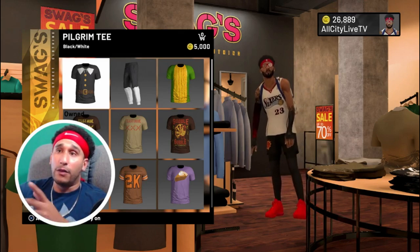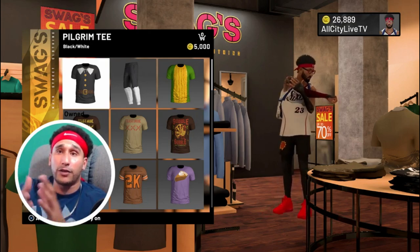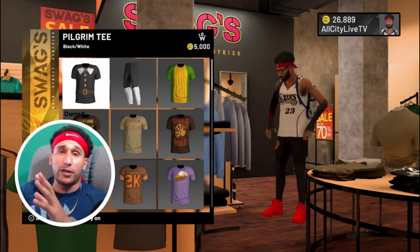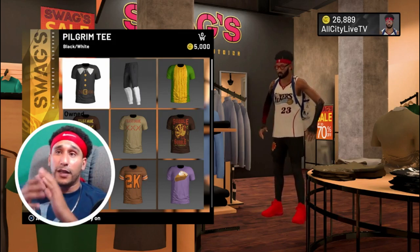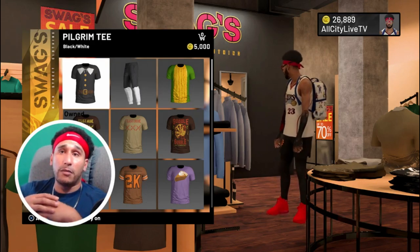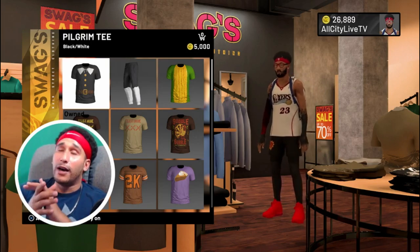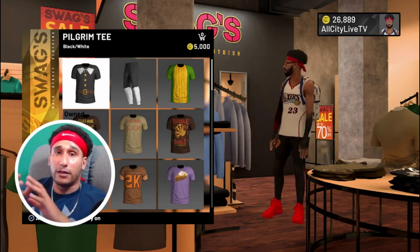I guarantee you, when we pull up to the spot — and we play against anybody, if you're not familiar with our live stream, come out and join us, join our Discord, all those links will be in the description below — when we go to the park, these dudes looking like cheesers and they're getting killed on the court. You got a lot of trolls out there. When you look like a cheeser, the trolls are going to come on because you're trying to look good, but you don't have any VC for boosts or Gatorade because you spent all your VC on virtual items that 2K is hustling.